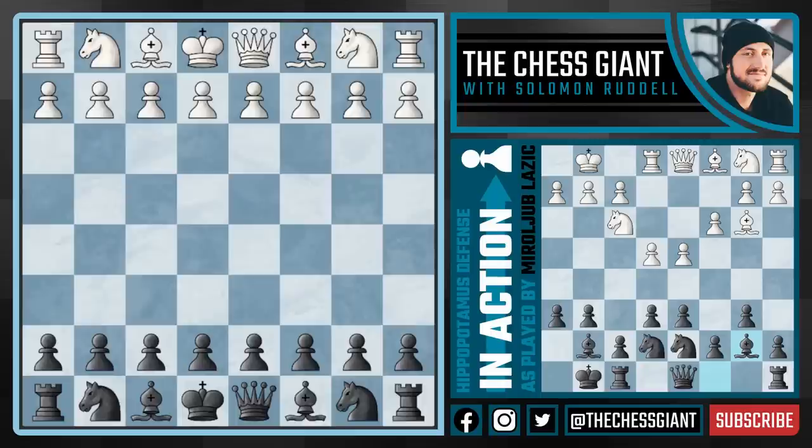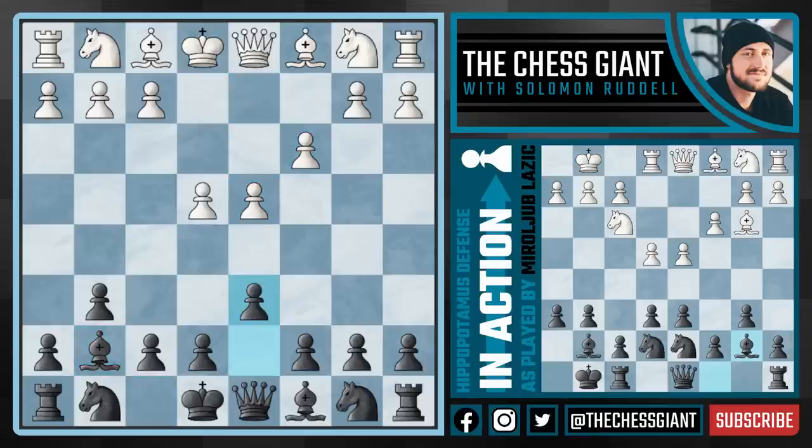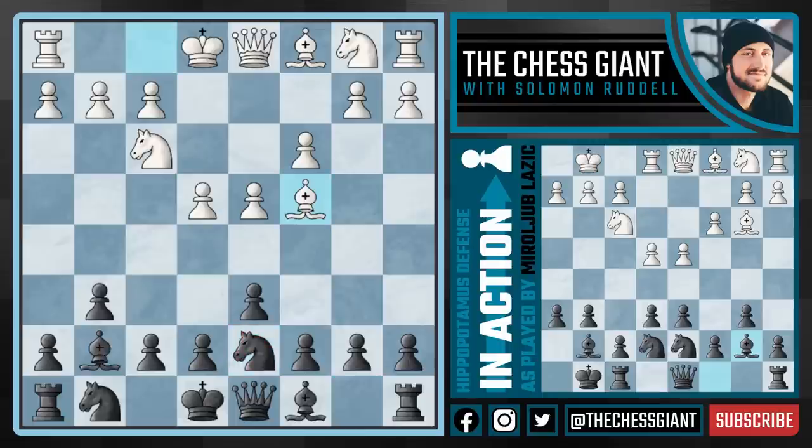This game was played by Serbian Grandmaster Lausage and here he started off with a Modern Defense against e4 by playing g6, fianchettoing that bishop, and then continuing with d6 followed by knight d7. White continues with bishop c4 and against e6 bishop g5, making it very clear they're trying to play aggressive and attacking chess, but notice there's not really much white can do to stop us from achieving our normal hippo setup.